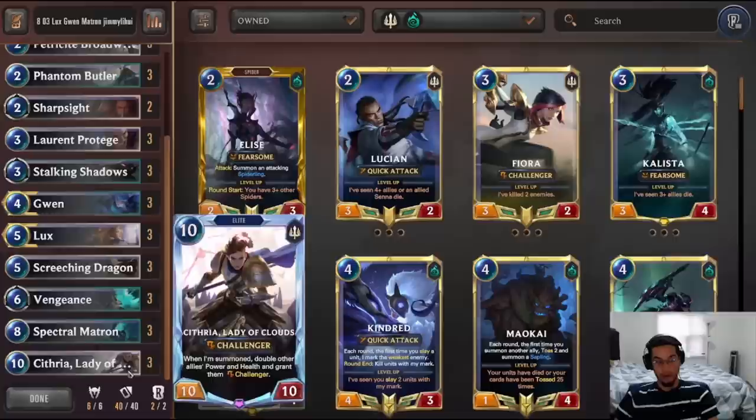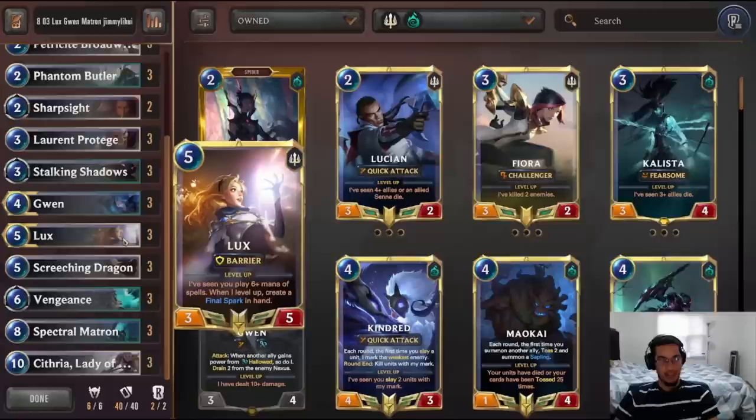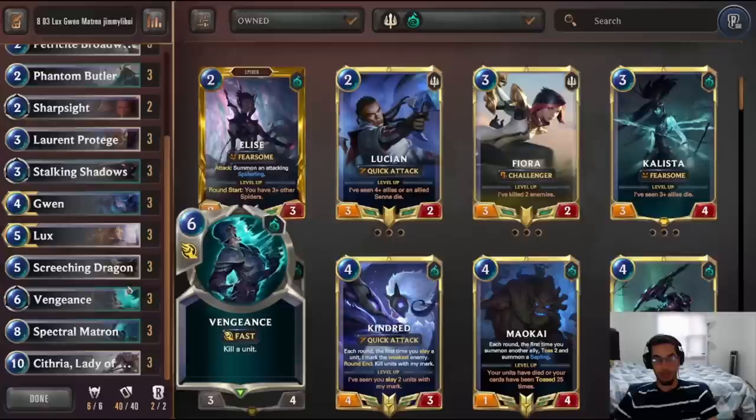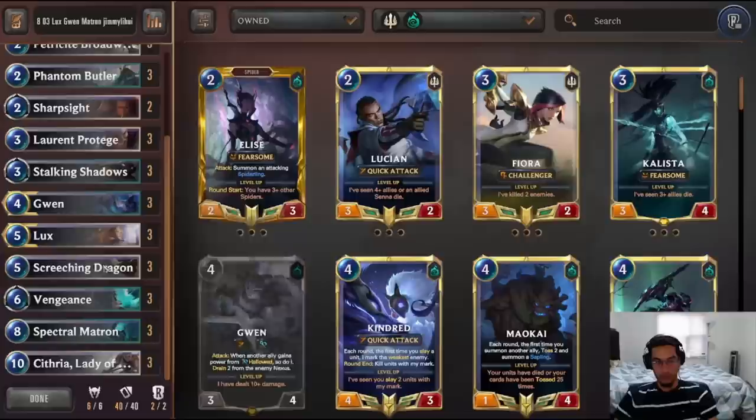Gwen and Lux are the champions of choice. Gwen is really good because if she's buffed by Matron, it's very easy for her to level up in a single attack and then gain a bunch more attack. Lux provides alternate removal — you can combine Lux with Vengeance, playing Lux on 5 and Vengeance on 6, getting two removals for the cost of one.